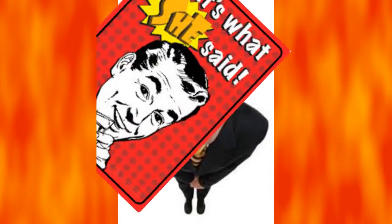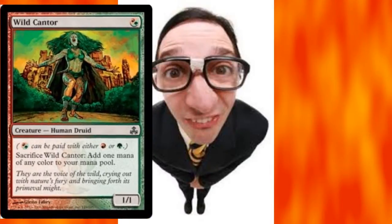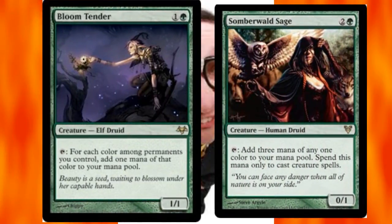To really get Animar going, you want to cast him as soon as possible. Mana dorks help you get counters on Animar, making all your spells cost less, and then you can ramp into bigger creatures while using Animar as pseudo-ramp. To get Animar out on turn two I use Birds of Paradise, Wild Cantor, Elvish Spirit Guide, and Simian Spirit Guide. I finish my mana dorks with Bloom Tender and Somberwald Sage, who are both able to tap for three mana to give me my creatures.